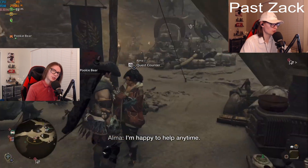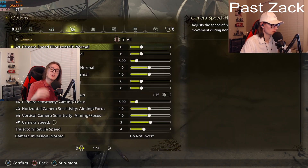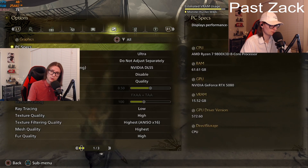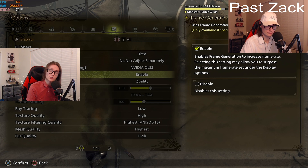Hey guys, a little bit of a different video here today, but I just wanted to make this in case it can help any of you out there. If your game is instantly crashing the moment that you turn frame generation on in Monster Hunter Wilds, here's how I fixed it. I don't know if it'll work for you, but here's what I did.